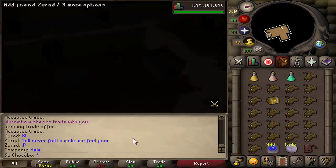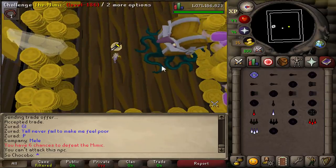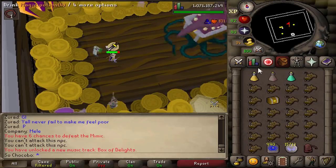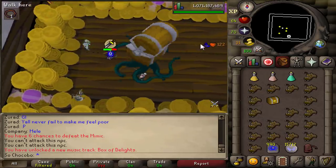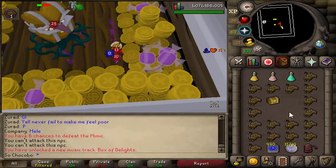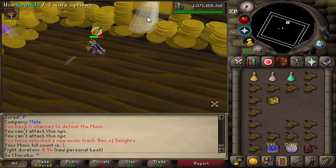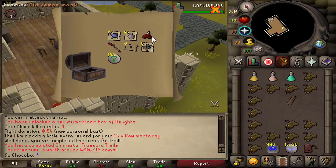This is when I received my first ever mimic. I have not had one on my hardcore iron man yet and I'm really glad I got to test it on my main account first. I heard two different opinions on what was best to use — somebody said range, somebody said mage. I decided to try the autocast with max mage method with blood barrage, figuring that if I were to disconnect this would probably be my most likely chance of actually living or ring of lifing. I had no clue what to pray or anything. If I were to do this again on my hardcore I would probably bring more tanky gear — I don't need as much mage bonus as this. Maybe I'll try blowpiping the next one, because mage was okay but honestly he's not too bad of a boss.